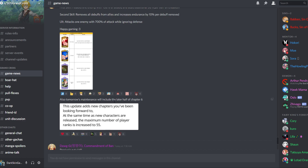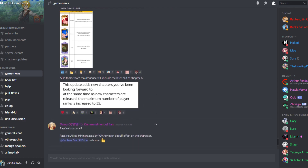Also, tomorrow's maintenance will include the later half of chapter 6. This update adds new chapters at the same time as new characters are released. The maximum number of player ranks is increased to 55. That's really good because I'm actually max level right now — level 50 — so they're going to increase it to 55 and I'm just going to max out my account again.